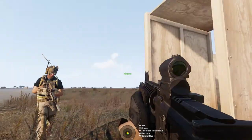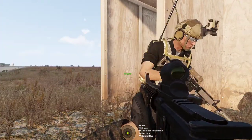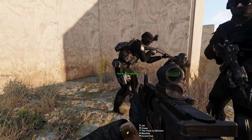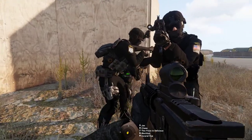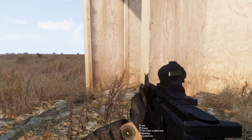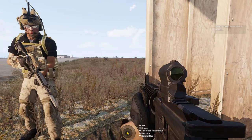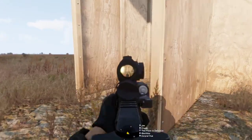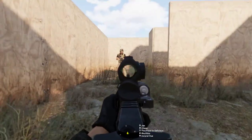Stack up again. Chase, you've got point — you're number one man. Stack up accordingly. You don't even have to tell your team which direction you're going as long as they're paying attention and moving in the opposite direction. Go ahead and breach this room — breaching in three, two, one. Too slow — move fast.